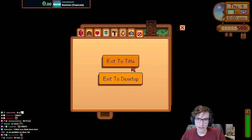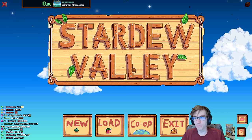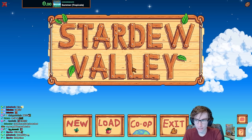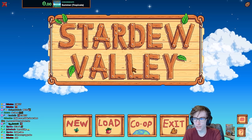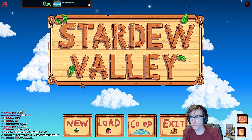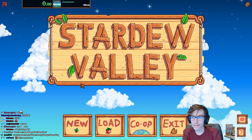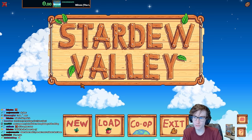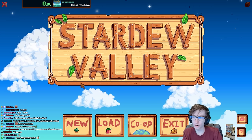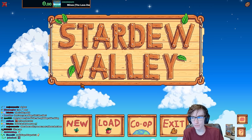Additional rules: no traveling cart, because I'd just be able to get a lot of items from it. And I'm not allowed to buy any raw resources from NPCs — stuff like wood, stone, copper, coal, and iron are all off the table.